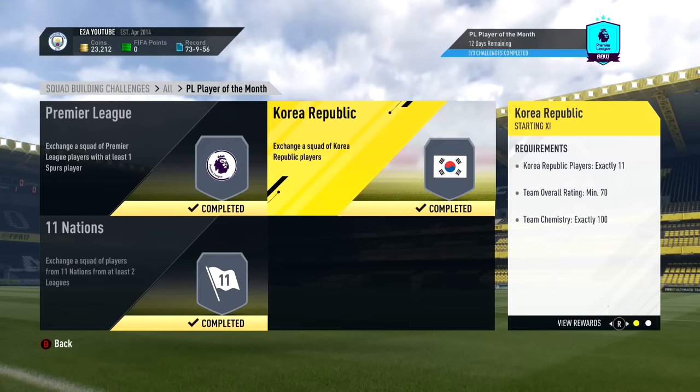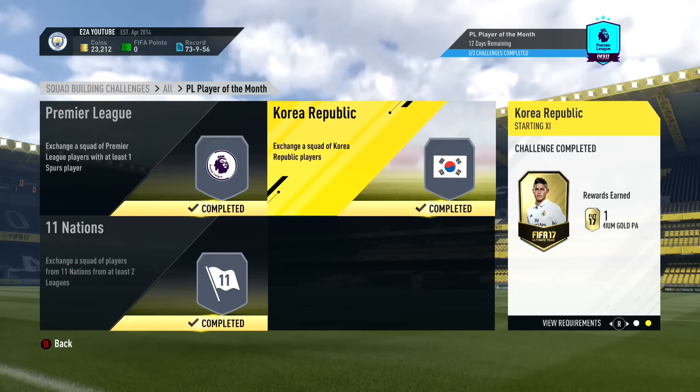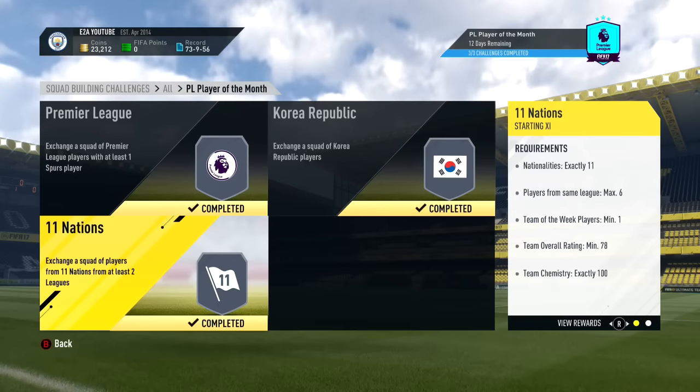We then have to build a Korea Republic team - just a full Korean team with a minimum of 70 rating and 100 chemistry. That gets you a Premium Gold pack, so a 7.5k pack, which is not too bad.